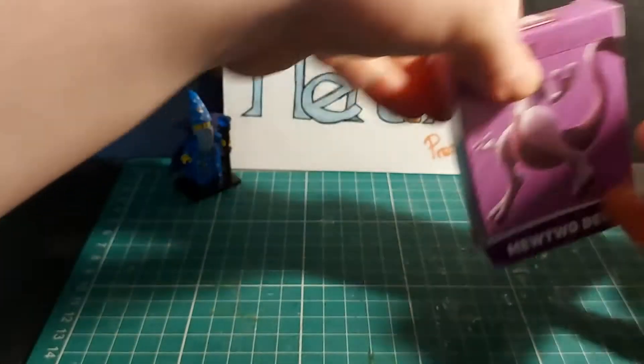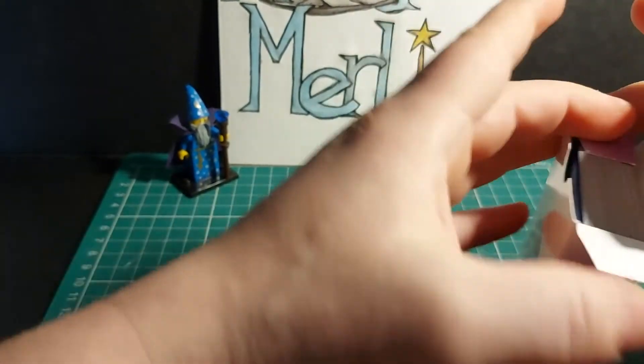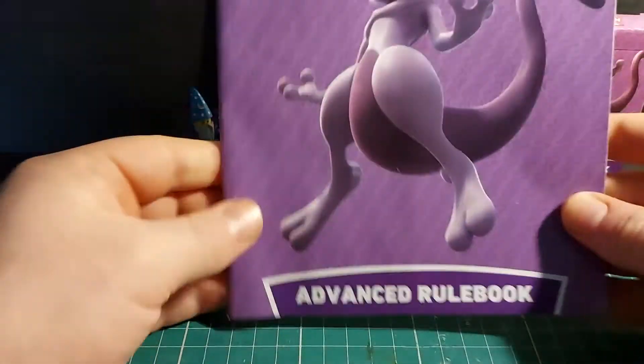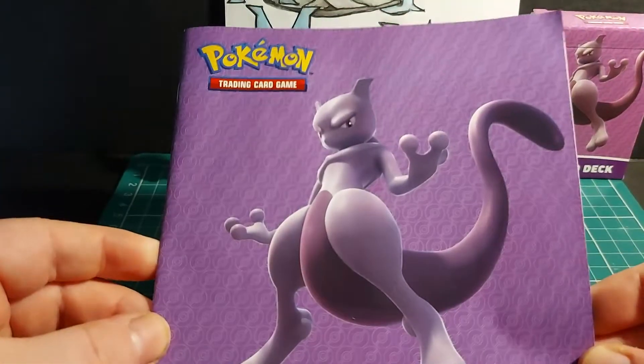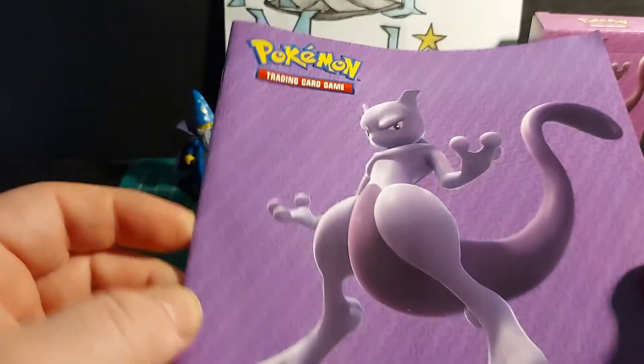So the Mewtwo deck actually has quite a lot of powerful cards in there. The final thing you get in the set is the advanced rulebook, with a nice menacing-looking Mewtwo on the front cover.